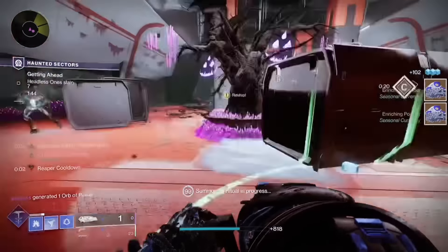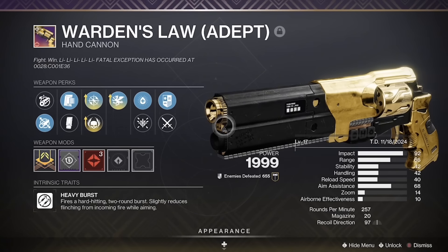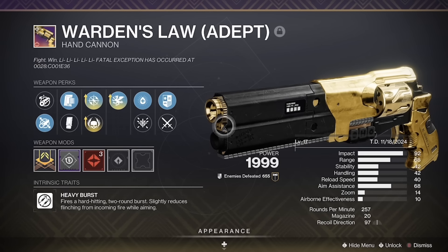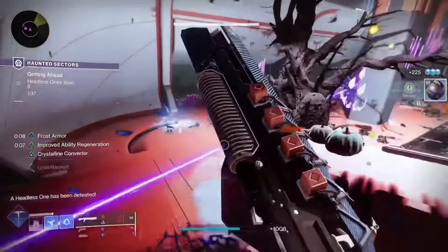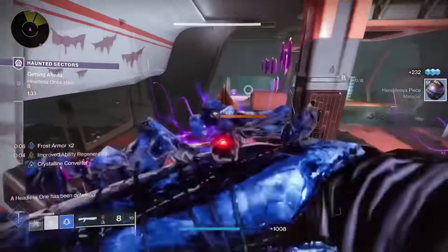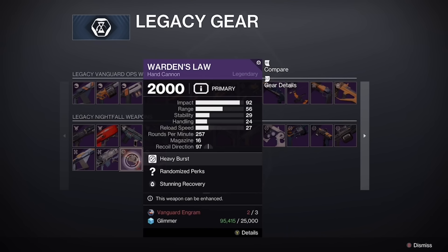If you have access to Lightfall, I would recommend grabbing this one. Next up, we have the Kinetic Hand Cannon Warden's Law. The reason I like Warden's Law is because it pairs really well with Lucky Pants on Hunter, especially when there is a hand cannon artifact mod. In general, Warden's Law is one of the best hand cannons in the game for in-game activities. The god roll I recommend is Polygon Rifling for the barrel, Flared Magwell for the magazine, Fourth Time's the Charm or Perpetual Motion for perk 1, and Frenzy or Ricochet Weapon for perk 2, with a Reload Speed masterwork. You can get it from Nightfalls when it's in rotation or buy it from Zavala for 3 engrams, and if you have access to Grandmaster Nightfalls I'd recommend running that for a guaranteed Warden's Law adept.